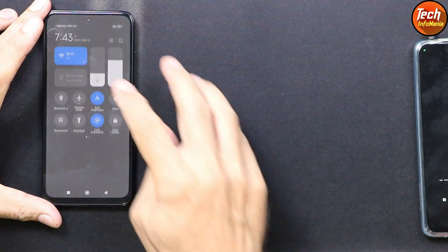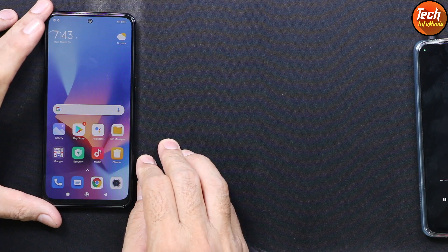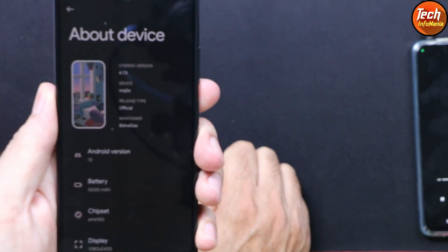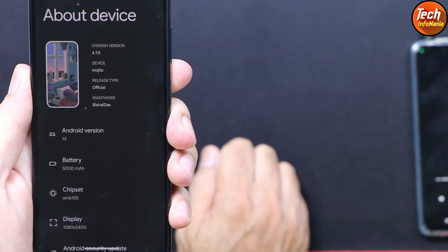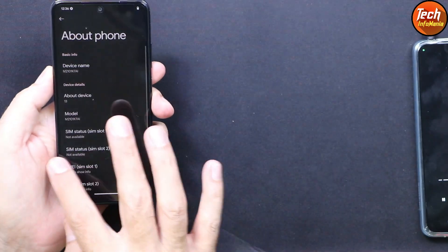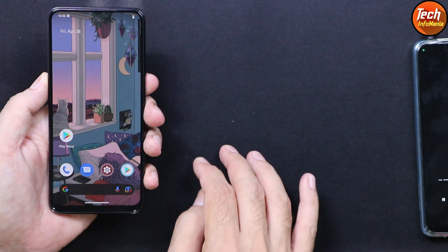Good morning, good afternoon, and good evening everyone. Today I got a Redmi Note 10 and I will show how to flash the Cherish OS latest version 4.7.5 on Redmi Note 10. Whether you have the mojito codename or sunny codename, this ROM will flash on both codename devices.